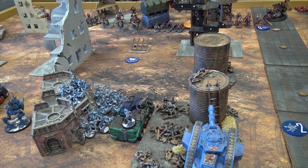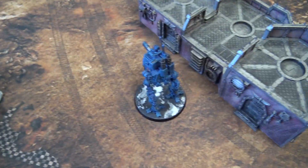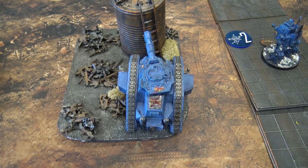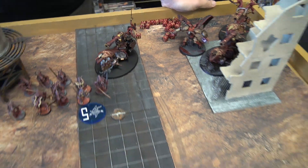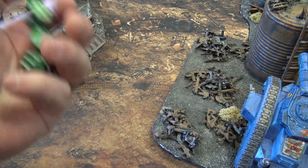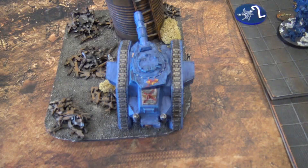Turn 1 — the active objective is number two. In the GSC movement phase, the six-man acolyte squad and one sentinel stayed still, while the other sentinel moved up onto an objective. The Purestrains and Rockgrinder advanced, as did the Goliath Truck. In the shooting phase, the Leman Russ fires its two heavy bolters into the Bloodletters — six shots hitting on fours, getting three hits. Strength 5 vs Toughness 4, wounding on threes — three wounds, AP minus one. They make their invulnerable saves and two are dead.